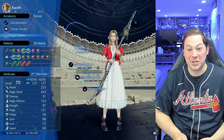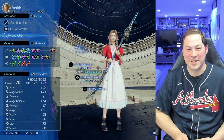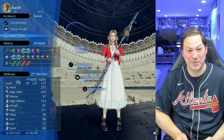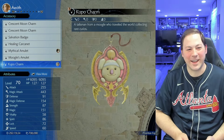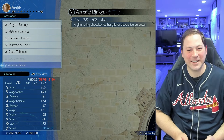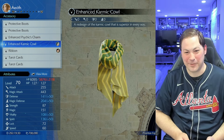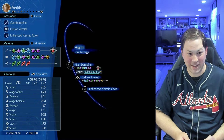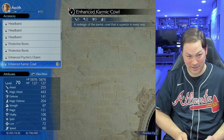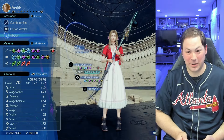I actually goofed up and got the accessories wrong here — I just got done doing a hard mode chapter, so Aerith had the kupo charm on, which is hilarious and useless.